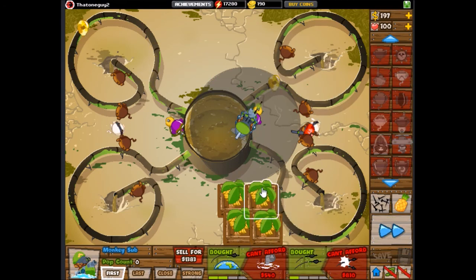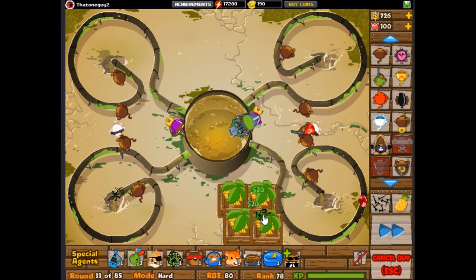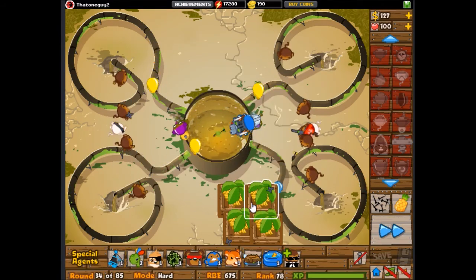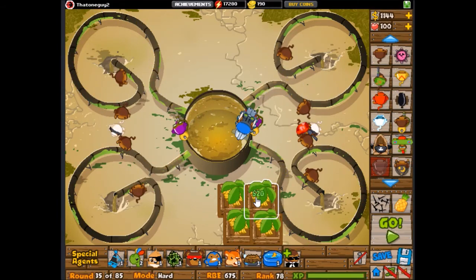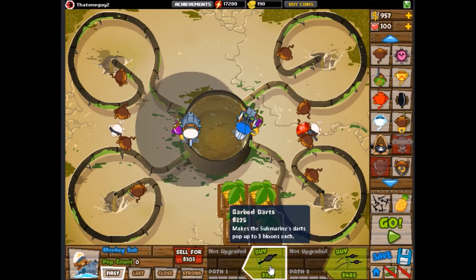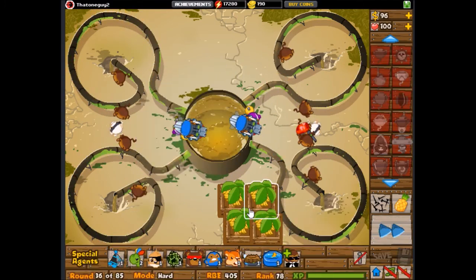I used the glue gunners in the beginning. Also, the subs aren't as good when you're not in reverse because they're kind of going away from the balloons, which makes it kind of weird. Because if they're going towards it, then the dart doesn't have to catch up with them. So it's a lot easier to lose lives.